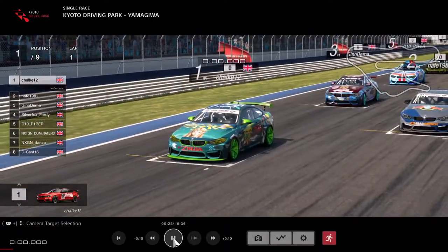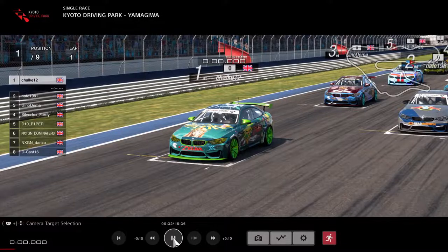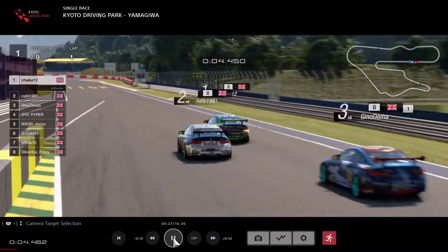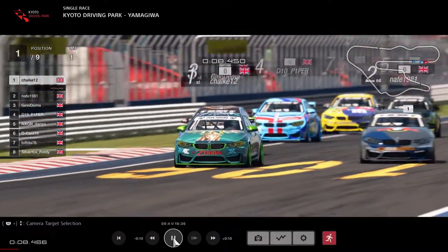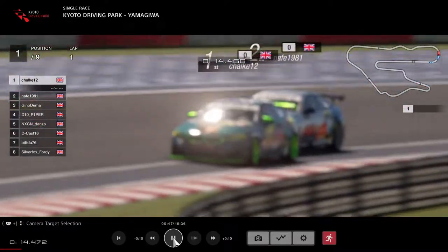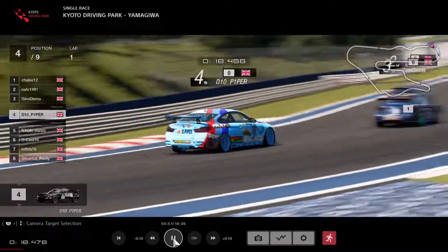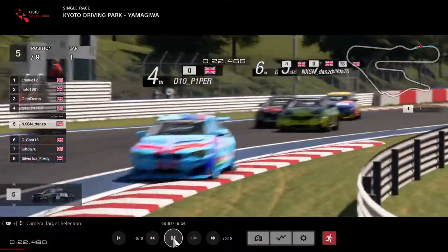Getting the camera angles right, here come the lights - and we're away! Chalk leading us off to start, Nafi got a run and is going to tuck him down the slipstream. Gino follows through. Chalk leading into the first corner, Nafi close on his bumper, followed by Gino Demer, then D10 Piper following Gino through.